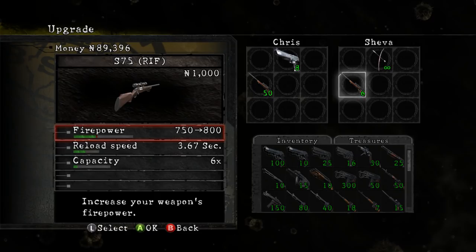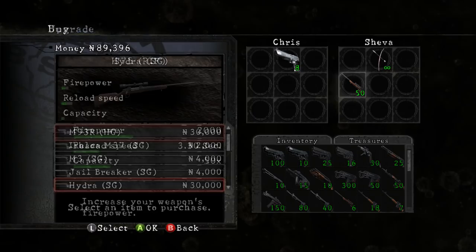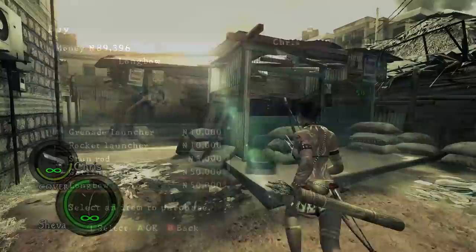The Longbow in Resident Evil 5 is an exclusive weapon to Sheva. You can unlock this weapon only after fully upgrading the S75 Bolt Action Rifle, which is the first sniper rifle you encounter in the game. Once it is fully upgraded, the option to purchase a Longbow is unlocked and it will cost you 50,000 gold.